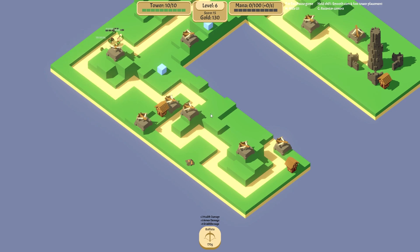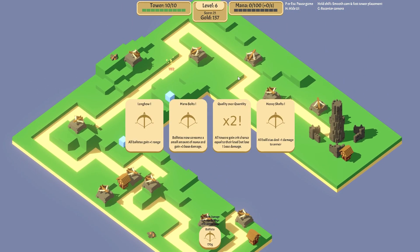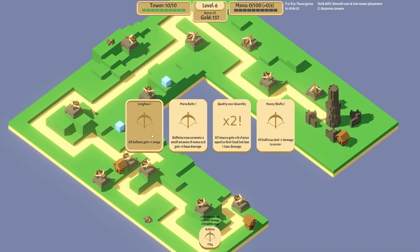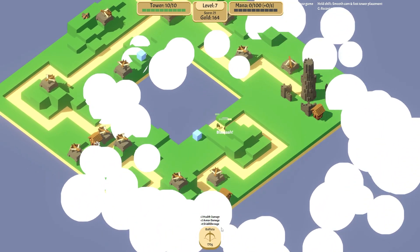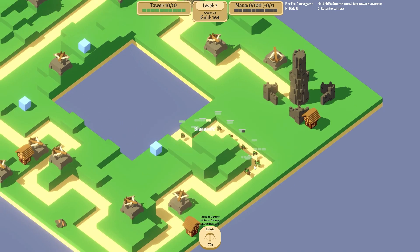Remind me to turn the music down next time, because in editing that means we don't get to hear the ballista sounds. We'll turn the music down in game obviously. All ballistas deal one damage to armor — I think we're going to use that. They get free base damage which I like, but we've got no way of siphoning mana yet, so we're going to get heavy shafts. I think we take the mana siphoning things first this time instead of taking a mana tower.